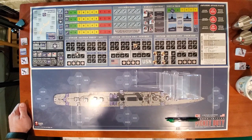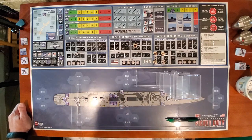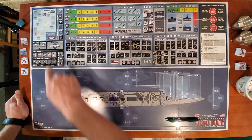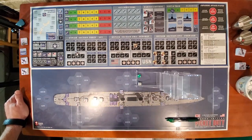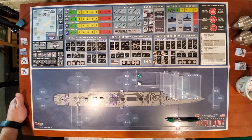Weather: first scenario — we will roll for weather next turn. Because the first phase of any turn is always clear, and then we roll on the weather table. Now we get Fighter Coverage to see what is available. We are Day, and we got an 8. We get Carrier and Land Base — we get both.